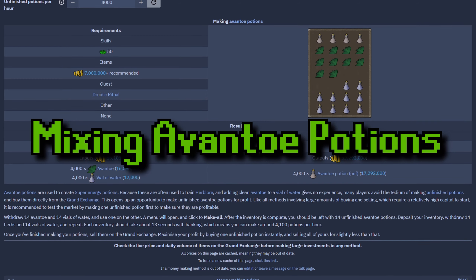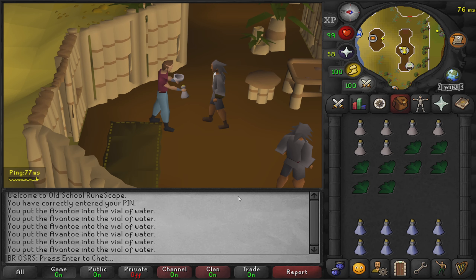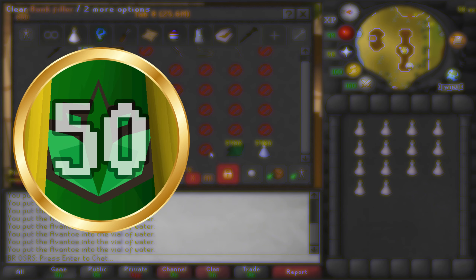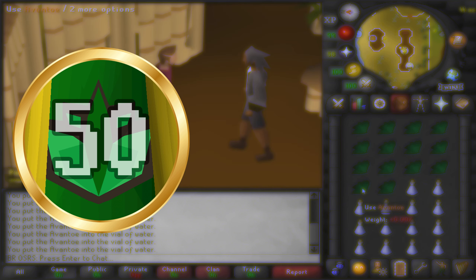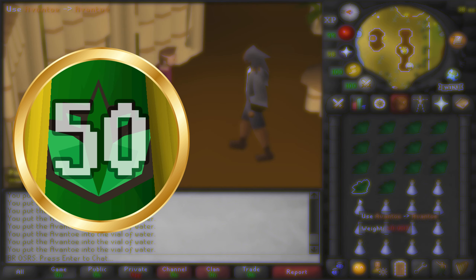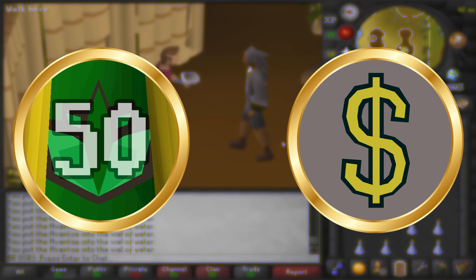Today's money maker is going to be mixing avantoe potions. The requirements you need are: most importantly, you'll need to have completed the Druidic Ritual quest, as this gives you access to the Herblore skill. You'll also need at least level 50 Herblore so you have the ability to mix these avantoe potions.